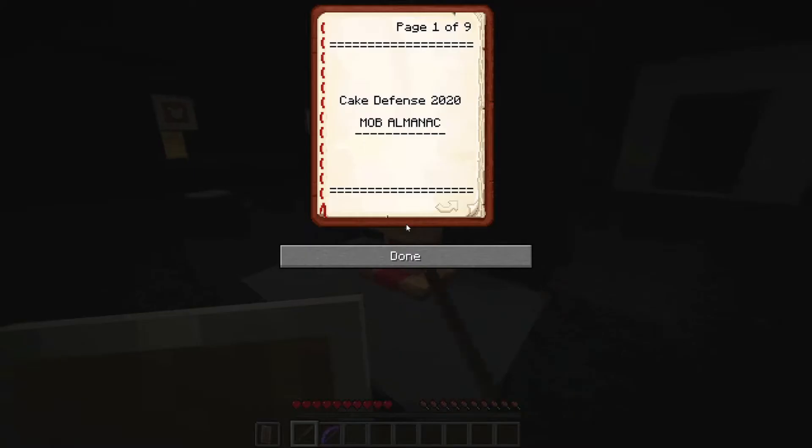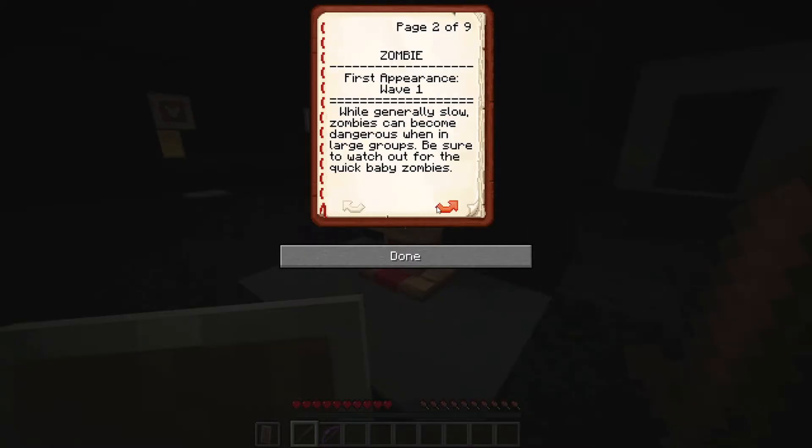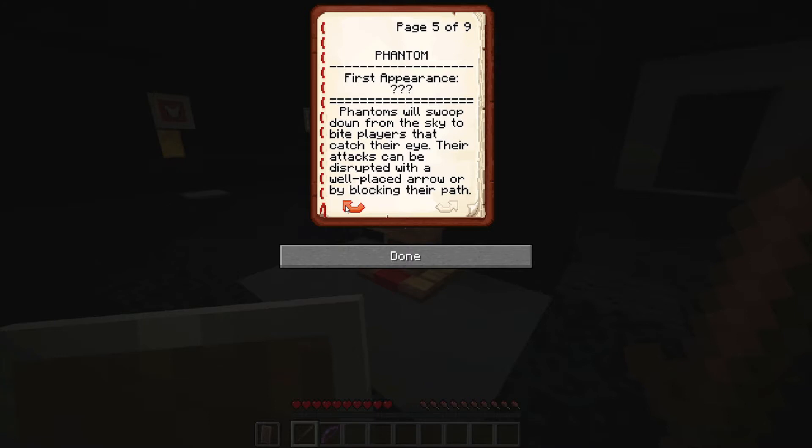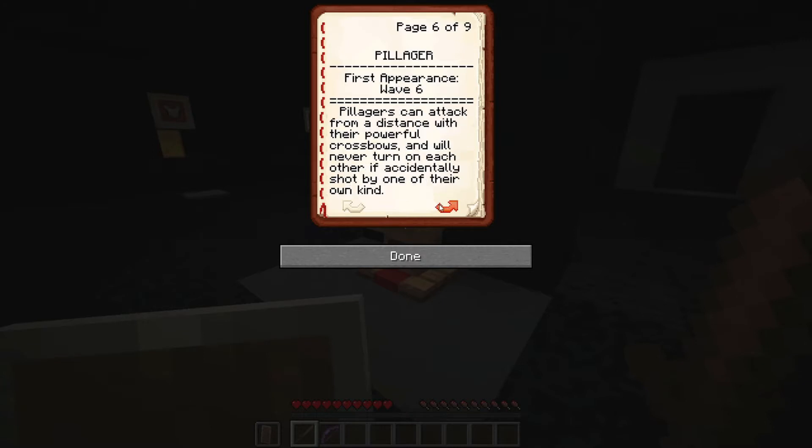Let's check out the shop. This isn't like the original — you're right, it's a fan recreation. The original was cool because it had an armor upgrade system rather than buying a whole new set each time, so if you save up it's better — it's always better to save up. There's a mob almanac — just a list of all the mobs.